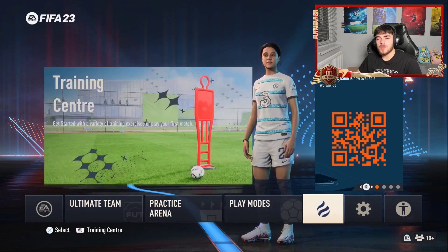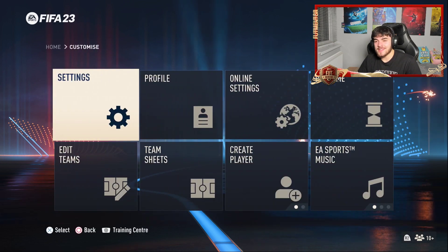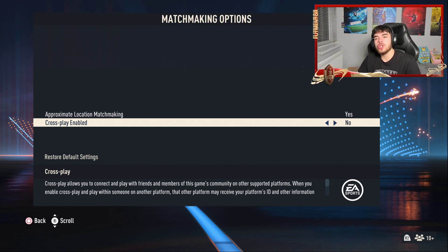If you want to avoid hackers in FIFA 23, go to the main menu, go to the customize section, online settings, matchmaking options, and then crossplay enabled — you want to put no.